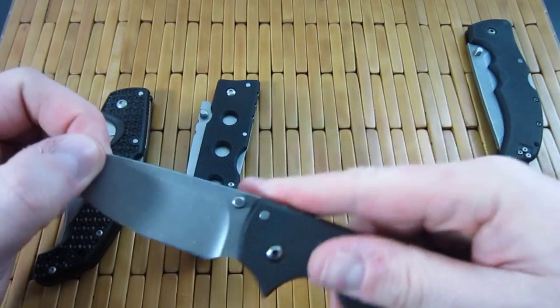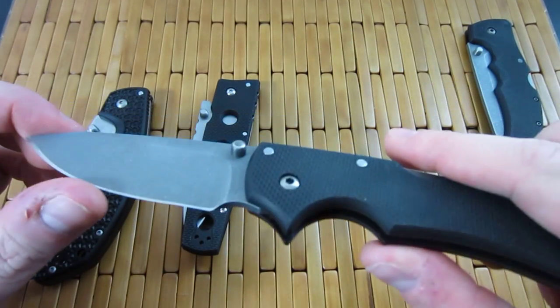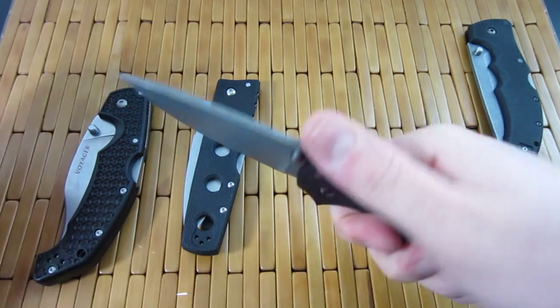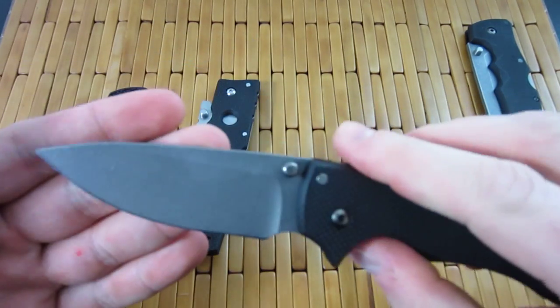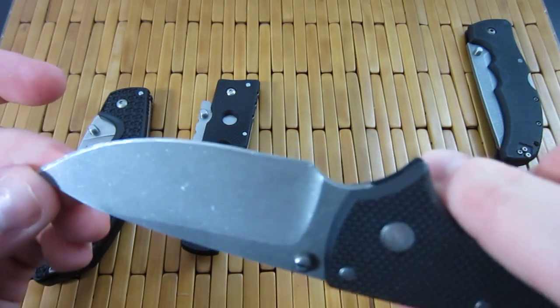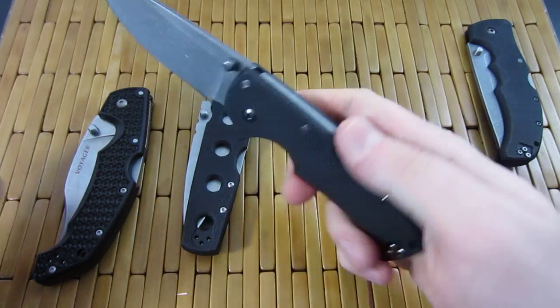Same with this American Lawman, which is basically a production version of Andrew Demko's 8010. Really nice knife — normally comes with the black coating as well, but I've taken that off and done a stonewash on it. Pretty cool.